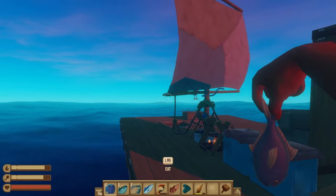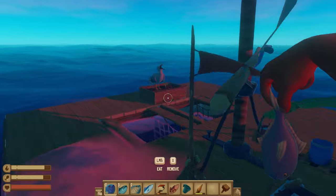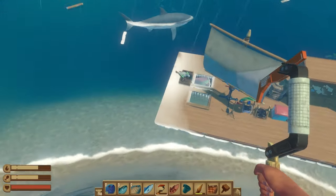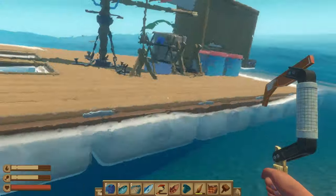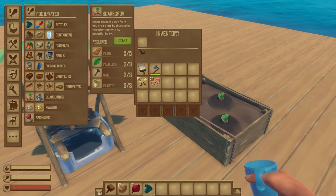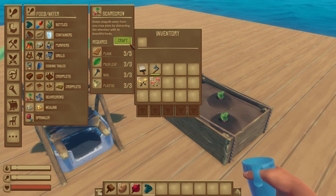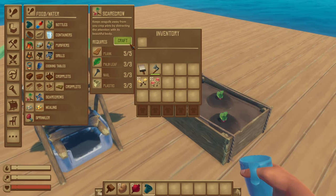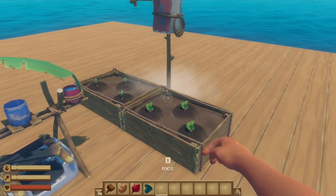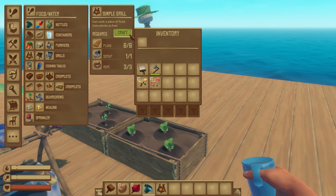One of the major annoyances of farming in the early game was trying to allow these vegetables time to grow while constantly defending them from seagull attacks. The seagull attacks are easy enough to shoo away but it does require a ton of attention and really limits the amount of time you're able to spend off raft, should you wash up onto an island. You can learn a scarecrow recipe at the research table to assist with guarding your plot, but we didn't really seem to have too much success with it and didn't feel the reward was worth the effort in the early game.